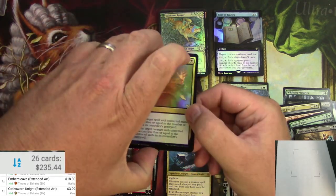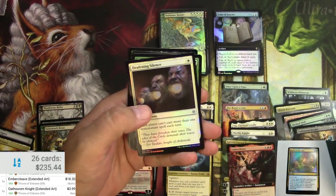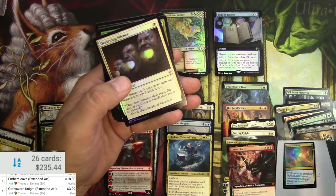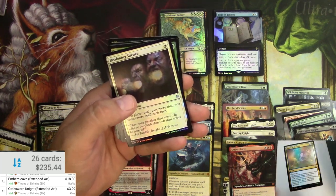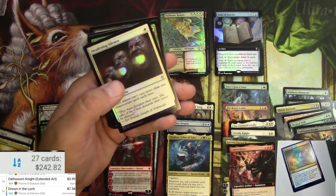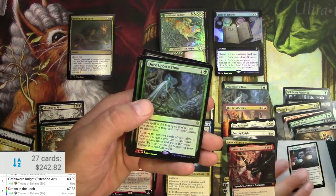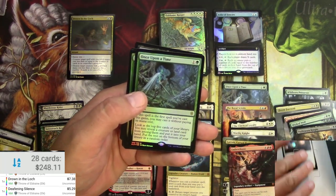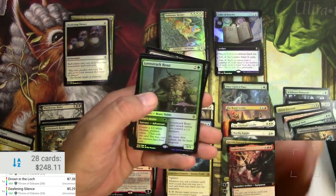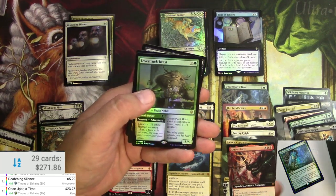Just got a couple of uncommons I thought were worth pulling as foils. Got a Drown in the Loch — foil, seven bucks. Deafening Silence — that's good. And a regular foil Once Upon a Time at $23 — very good.